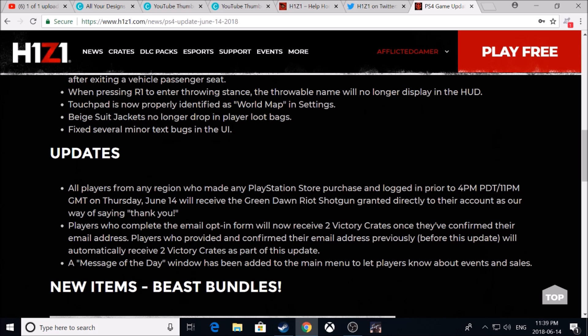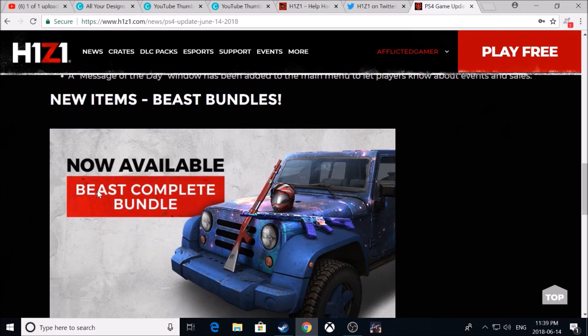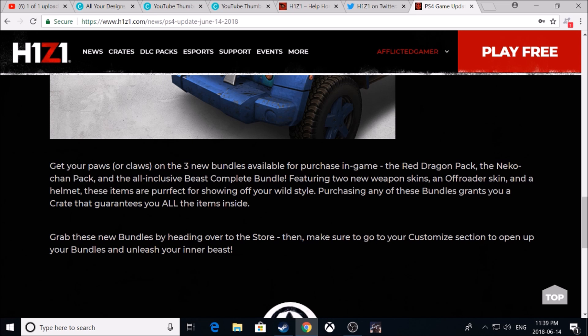A message of the day window has now been added to the main menu to let players know about events and sales. Here is the new beast complete bundle — looks like we've got a helmet, a shotgun skin, another AR skin, and a jeep skin. You can get your paws or claws on three new bundles available for in-game purchase: the Red Dragon Pack, the Nico Chan Pack, and the all-inclusive Beast Complete Bundle featuring two new weapon skins, an off-roader skin, and a helmet. Purchasing any of these bundles grants you a crate that guarantees all the items inside.